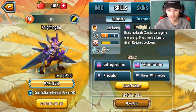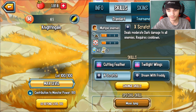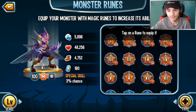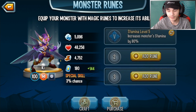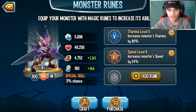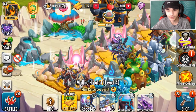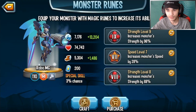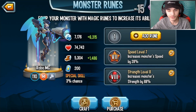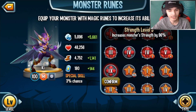Cutting Fetter has a one-turn cooldown, so you can basically use Cutting Fetter, then use Twilight Wings to get another turn, and then Cutting Fetter will be back. Then you could go Dream with Freddy or X Scratch. You can actually equip at least one stamina rune if you want. I'd recommend two strength runes and one speed rune. I don't have any strength runes, but I have 89 gems — I'm gonna go ahead and remove this level nine rune and equip a strength rune instead.